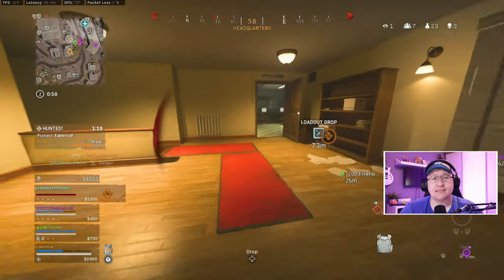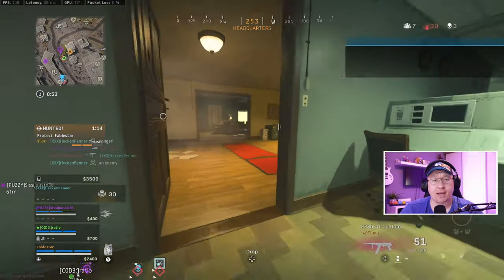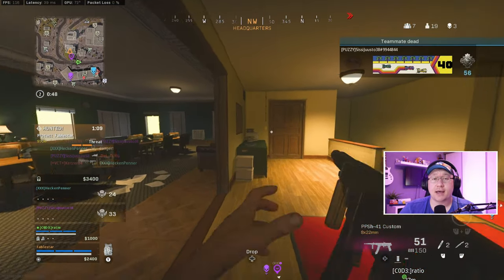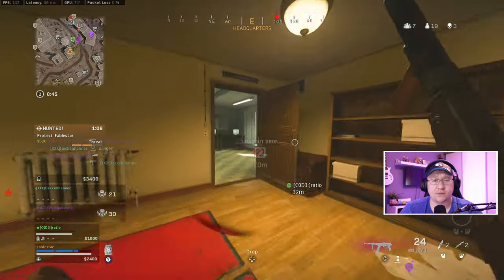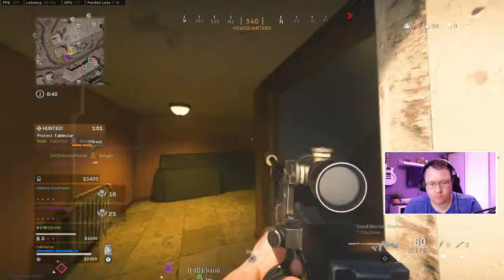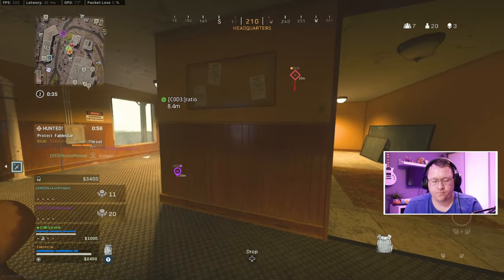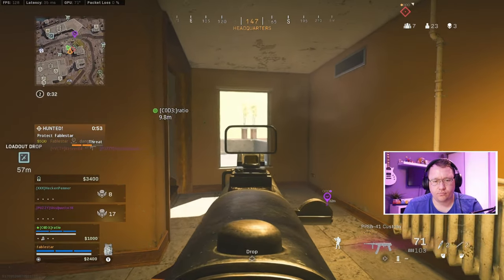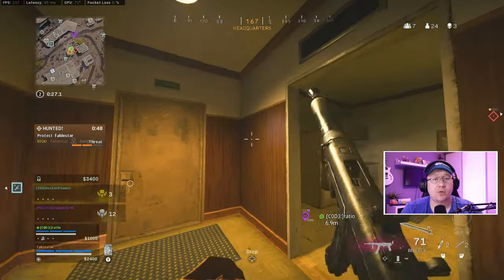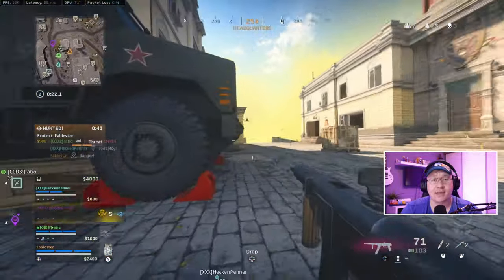His teammate takes a few shots at me and removes a plate and half my health. I decided to dip out so I can plate up and get back to full health. As he doesn't push me aggressively, I decide to stay and wait for him. Thankfully my audio is pretty decent — I hear his footsteps on the roof and know he's decided to push the window. I can hear more footsteps but I'm not sure exactly where they're coming from, so I dip out and reposition to approach the area again and hopefully catch them off guard.